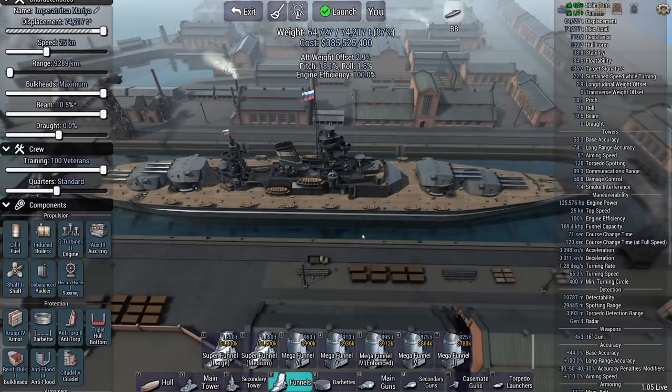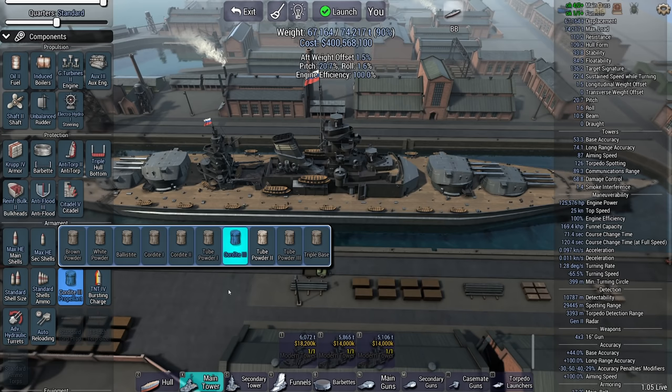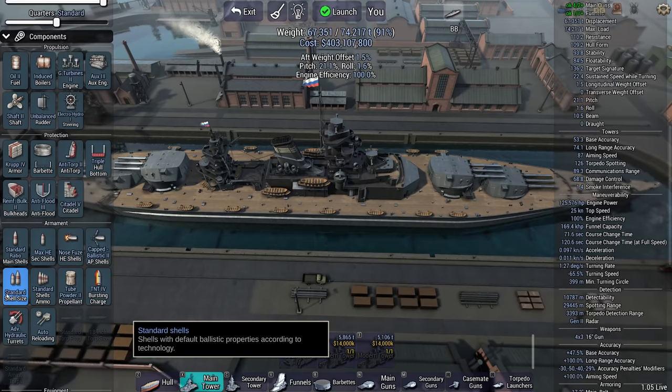Slight aft weight offset — we'll fix that later. Auto-loader — wow, auto-loaders just make your ship so damn heavy. Tube powder, we're going to go with full capped ballistic shells, nose fuses, standard ratio. I don't have a secondary battery yet and I'm not sure if I'm going to need one.